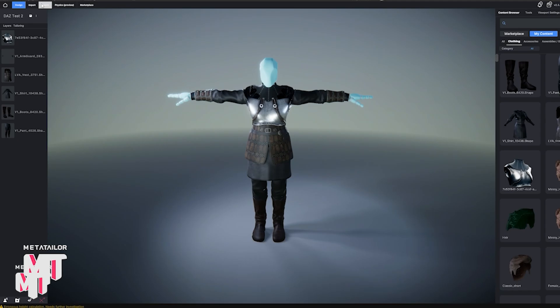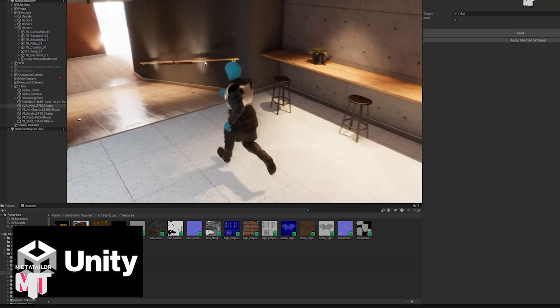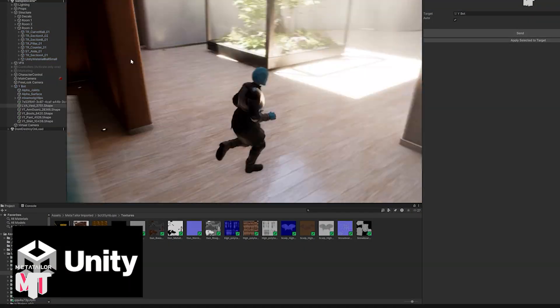This includes full support for MetaHumans, Character Creator 4 avatars, and any other custom avatar rigs you may be working with. MetaTailor Bridge gives you a true round-trip workflow. You can create outfits in MetaTailor and then send them directly to your target platform. From there, you can seamlessly iterate without having to start over.